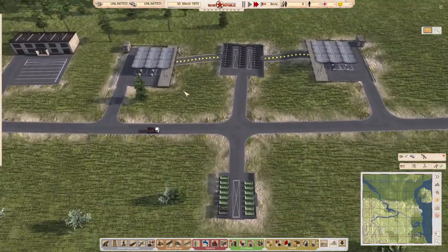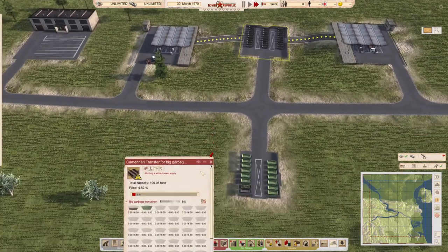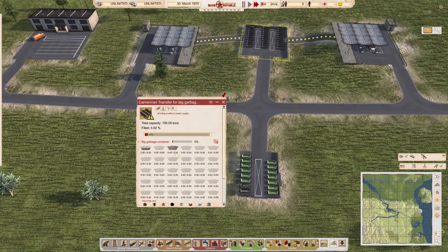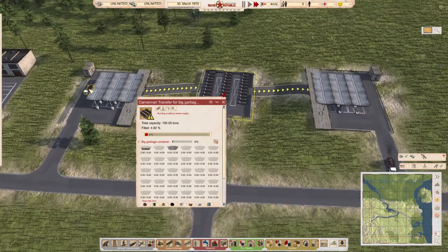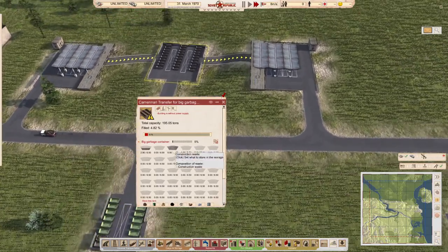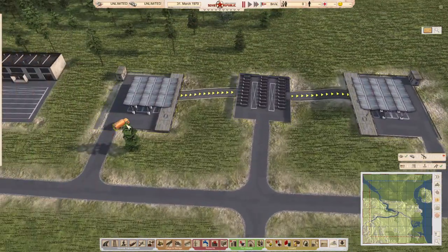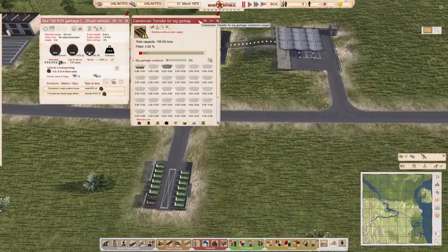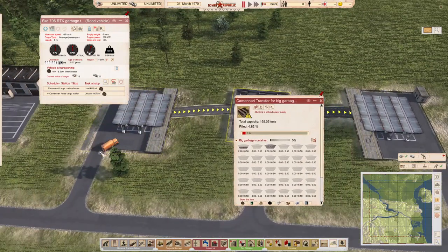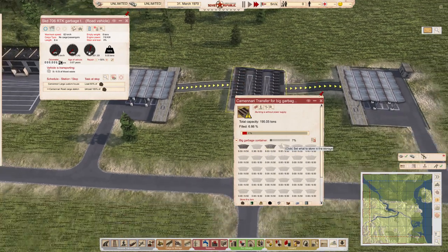These large trucks actually load a bit quicker. Coming in here now — you can see we've got construction waste in here, and all he's done by delivering to this terminal is filled up one container. So technically, while it's designed for small trucks transferring to large ones, large trucks can also transfer to large containers. This one's filling up again — just a small overflow there.